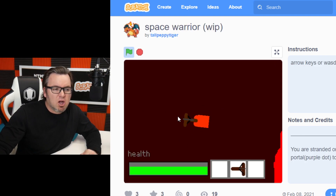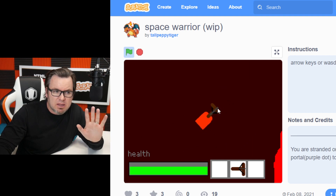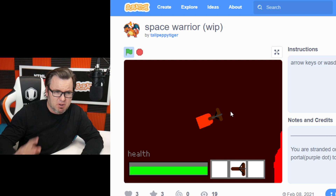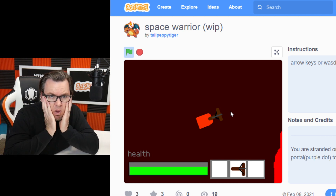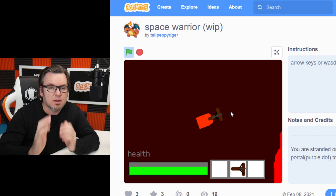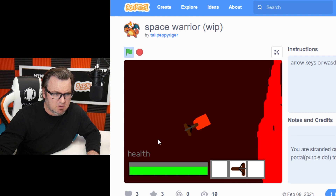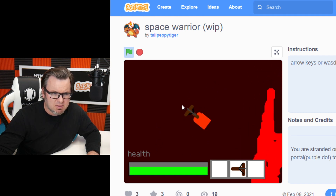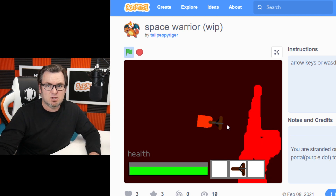We have Space Warrior by Tall Peppy Tiger. A couple things here — cool intro. Is that a warrior? It kind of looks like they have a crossbow. So they're stranded on Mars with a crossbow — that's what I would bring. But there don't appear to be any aliens. I like this 3D movement, this is really cool, and the shooting is really cool. But according to the directions, the only thing that can kill you is the color red. You're on Mars. Everything's red.